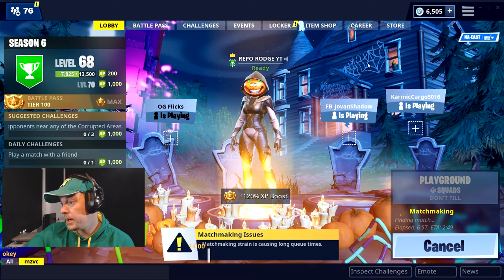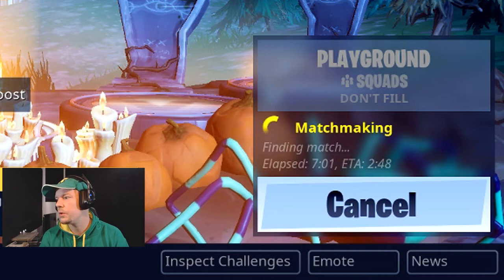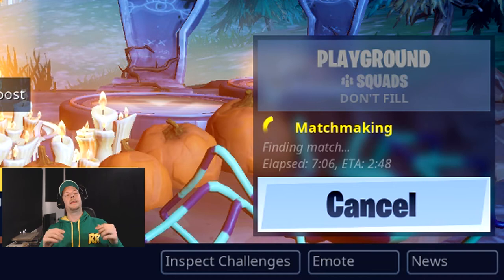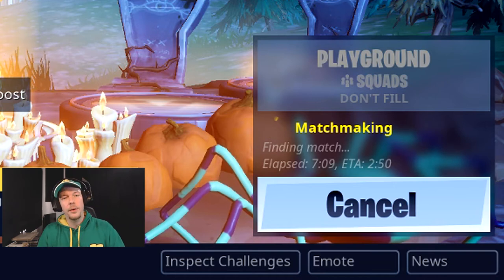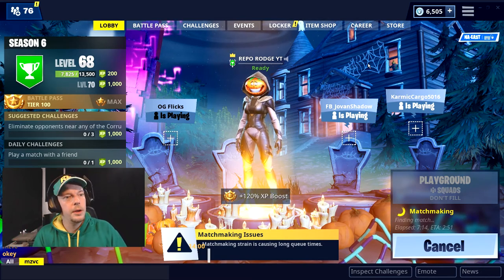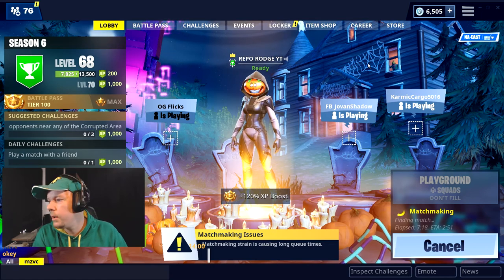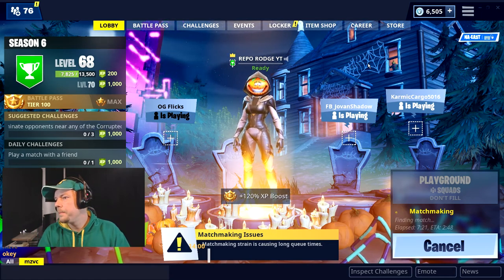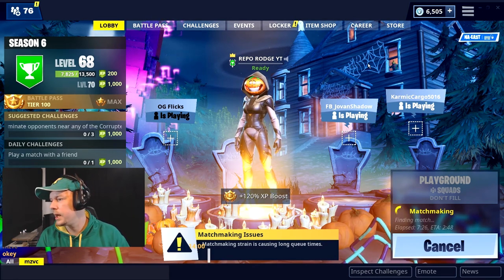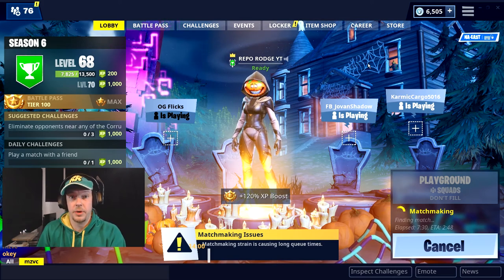We're still not in the game — seven minutes it's taking. Seven minutes to get into Playground non-fill. I just want to practice and play on my own. Why does it need to search for other people when I want to play solo? It's already pre-rendered — why does it need to do that? It goes on for 10 minutes. I'm going to try and get a stream out today if I can.